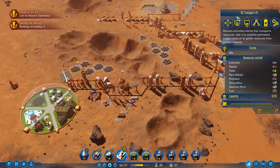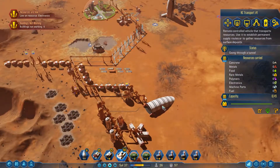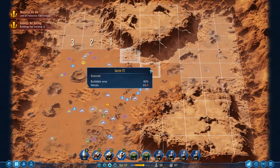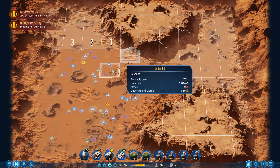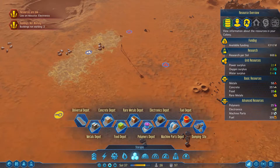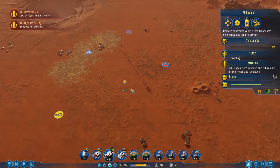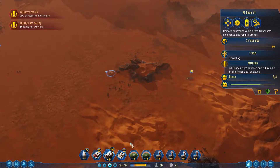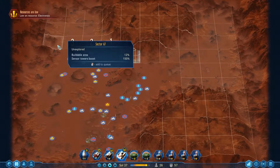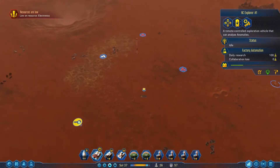We have a power shortage. Christ almighty. Right, let's get in there. Which iron is still here? 44, so that's one batch. We seem to be fairly low on power, but I'll go here anyway.